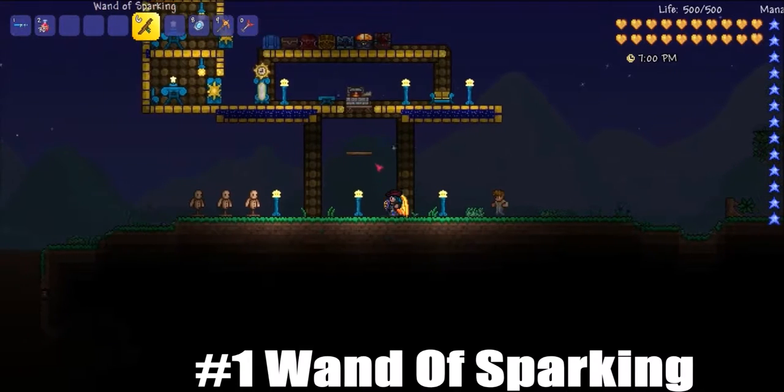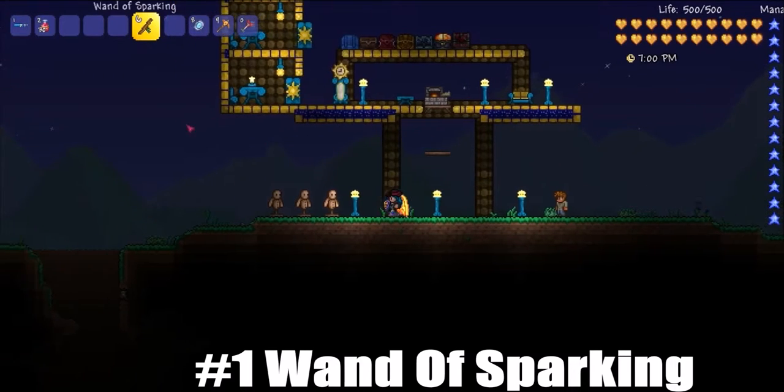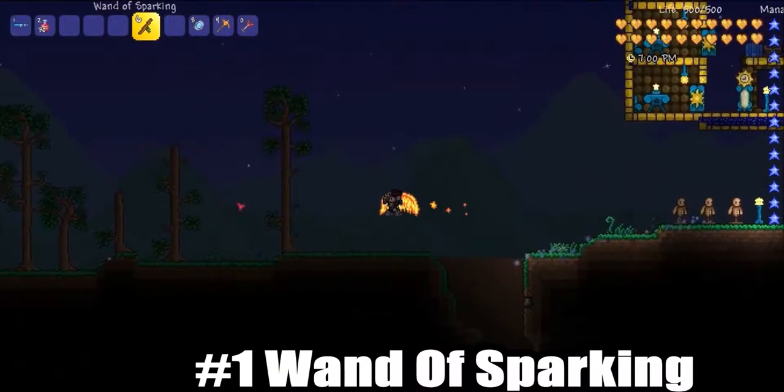This is the first video, and it's about the Wand of Sparking, which is a magic weapon you can find starting off in world chests. If I could find one, let me just quickly look around.